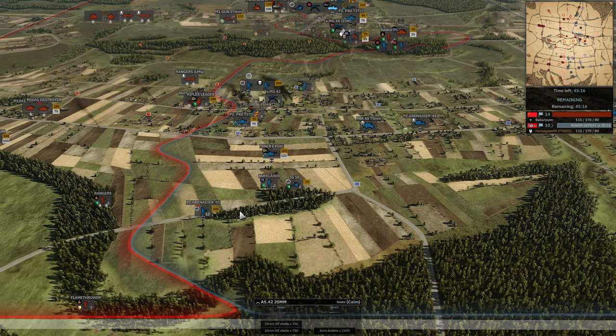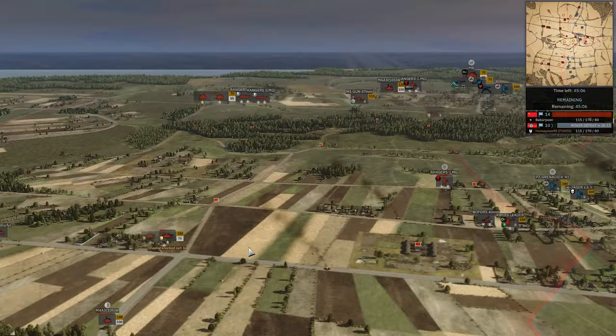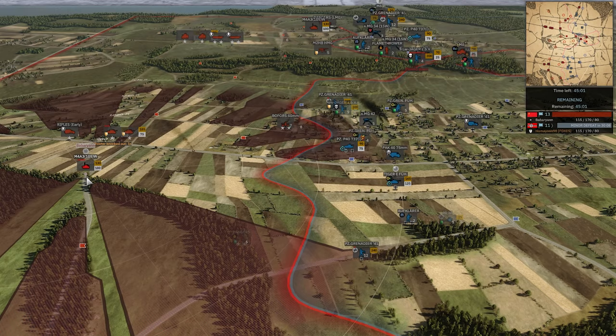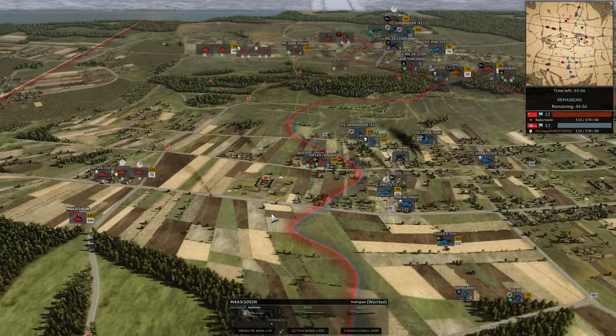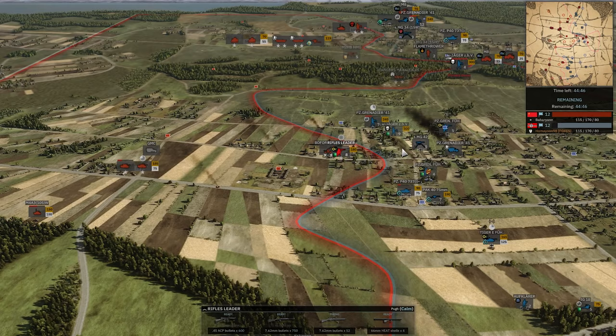M10 looks like it took a hit from the Tiger, and yes it did. Tiger gets a hit on the M4A3 — killing it would be huge to get rid of that 2K HE. He does knock it out in time. Tiger misses — that slow fire rate. Rifle leader does have a bazooka so he's got to be careful, but Homeyoon is making great progress down south.